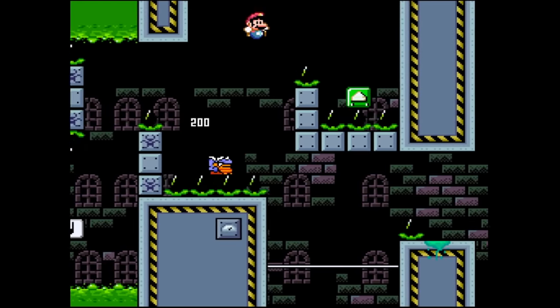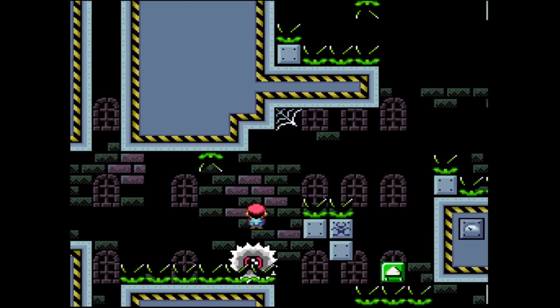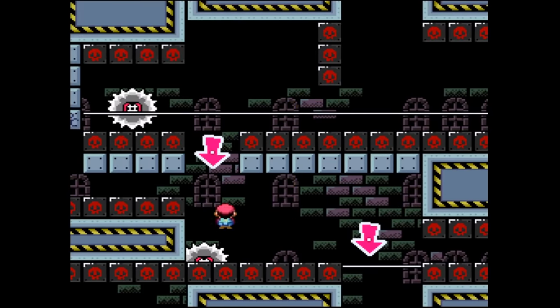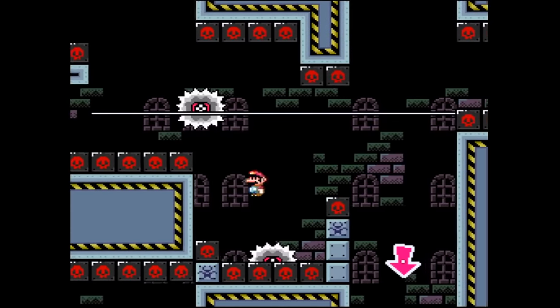Biohazard is where you really start to see the game testing you on your previous knowledge. It introduces horizontal scrolling for the first time, which is mind-bending enough, but it also combines all sorts of past mechanics like those rocket jumps and layer 2 walls from Sewer Smashing.